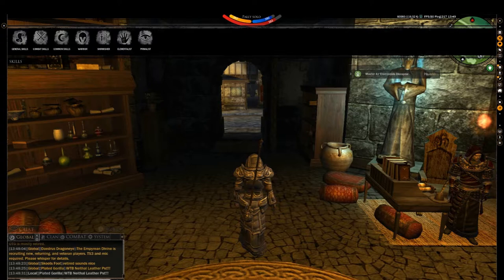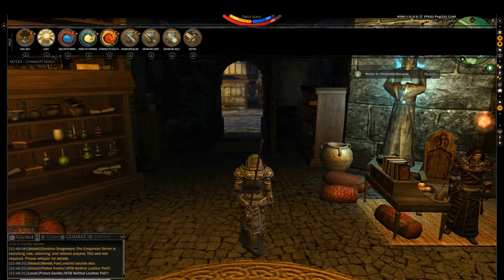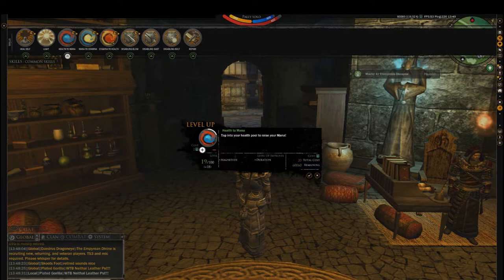Click on that. As you see here, there are all your skill sets: Combat Skills, which are weapons; General Skills, which are crafting and harvesting; Common Skills, which are your healing spells and the ones that you start off with; Warrior, Skirmisher, Elementalist, and Primalist — which are Warrior, Archer, Mage, and Healer respectively. Double-click on the one you want to level, then click on the up arrow and put the points in as you see fit.